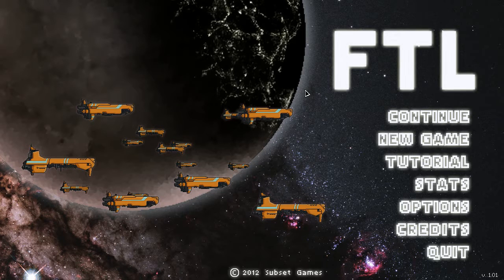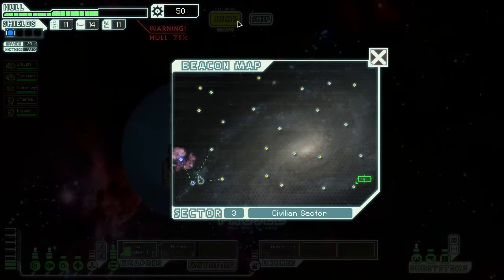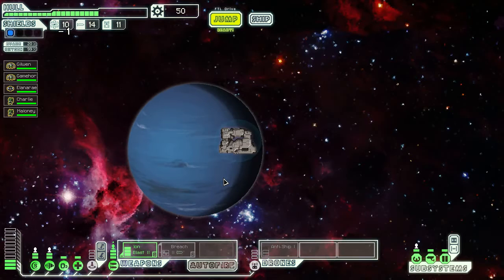Hi there and welcome back to FDL — Faster Than Light. I'm Byron and these are the continuing adventures of the USS Good Hope 3. We are in Sector 3, so let's move on.